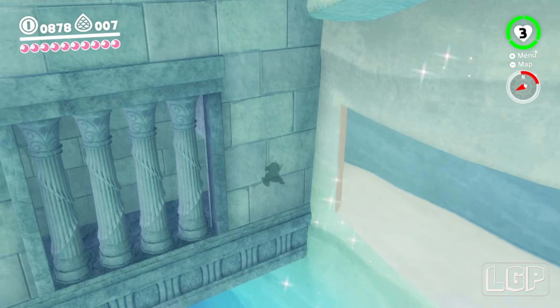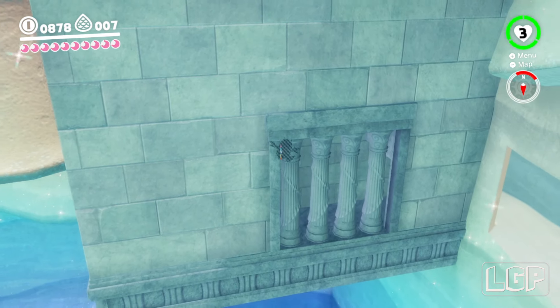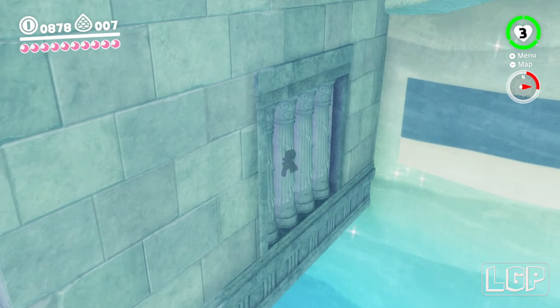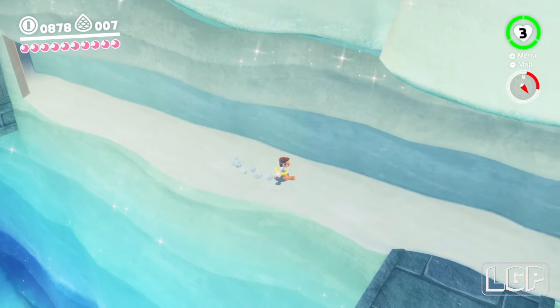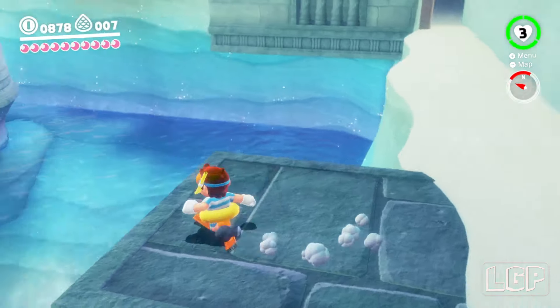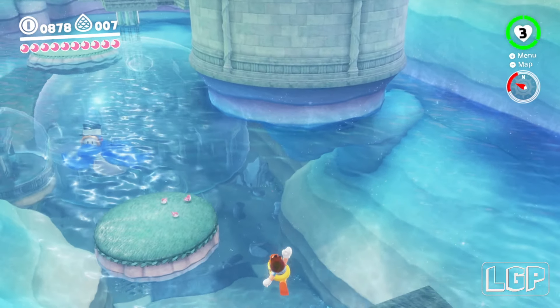There's another power moon, but I don't think there's anything else in here. Let me just have a quick look — it looks like there's a path to the side here but I can't find it. There might be something hidden here. I really thought this was the path to get to fight them, because I've got all the power moons, but I just don't know of a way to get over there.